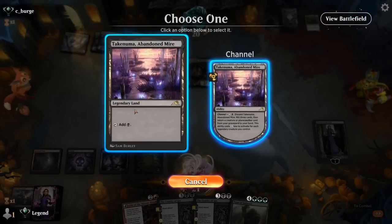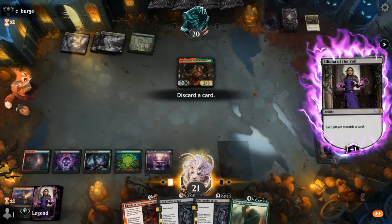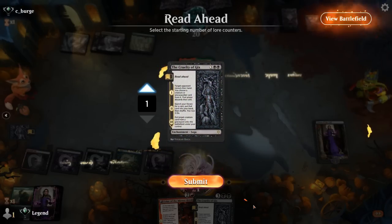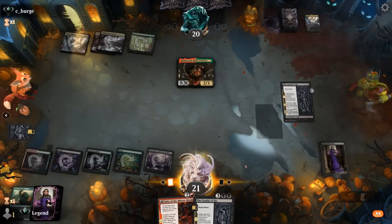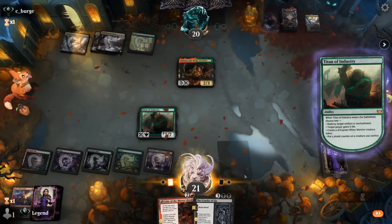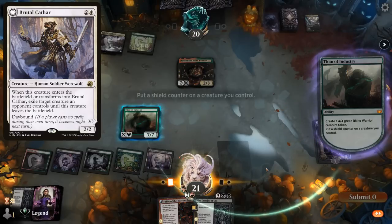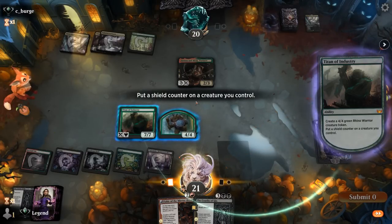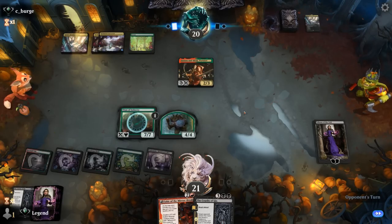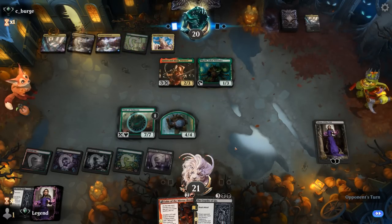We can play Cruelty and reanimate a Titan right now if we want, after discarding it with Liliana. Kind of like that idea instead of getting more value from Cruelty — I just want to protect my Planeswalker. Make a Rhino, and opponent could have Brutal Cathar to exile one of my creatures, but Shield Counter still seems better than gaining life. I'll protect Titan — if they exile it with Brutal Cathar we'll probably find a way to kill the Cathar and get Titan back. Plaza of Heroes — so this could also be a five-color Legends deck. Visionary gains haste but no attacks.